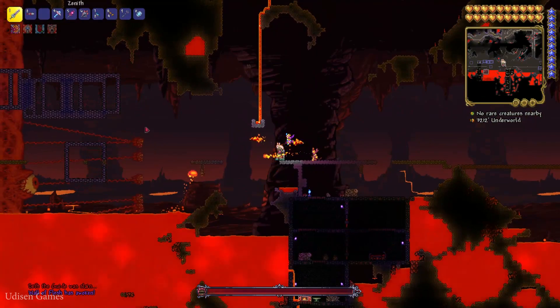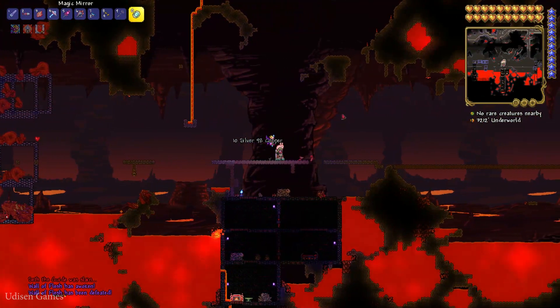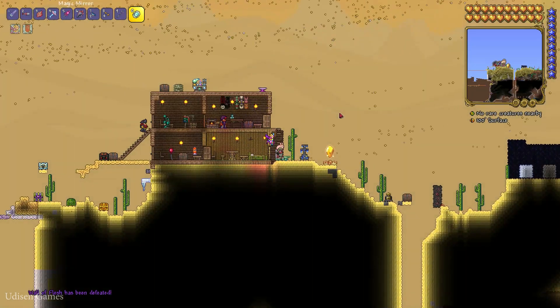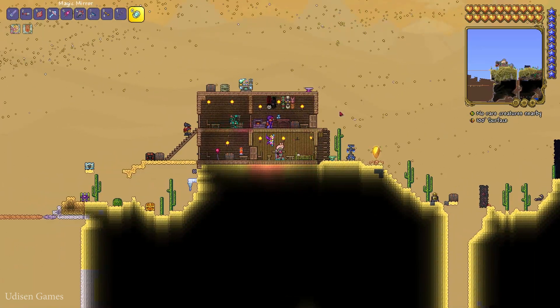After that, the Wall of Flesh boss will appear, which is extremely hard to kill. After defeating it, go to the surface, place housing, and receive all 24 different NPCs. I already showed you how to do this in a previous video — open the video description.